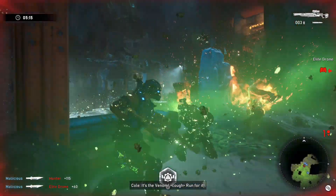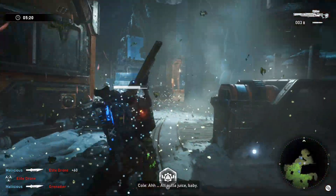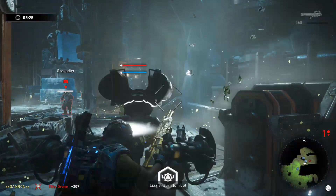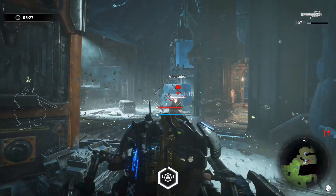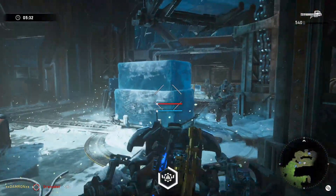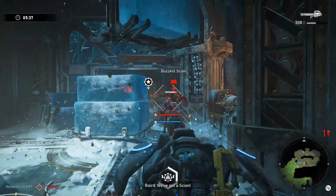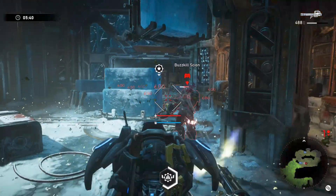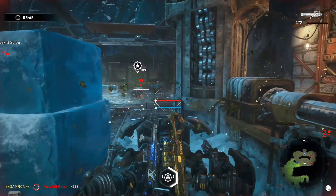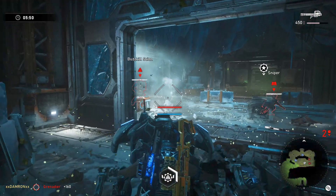Once the venom has caught up to us, Cole hits his ultimate and cleans up the elites and drones in that area so we can advance to the final room before the safe room. This is where you want to use Lizzie's ultimate. Your allies — in our case Baird and Cole — have gone up to the left using that side for cover, and you want Lizzie to take out the scions and as many enemies as possible.